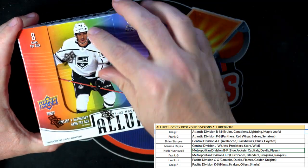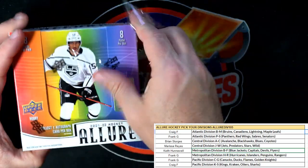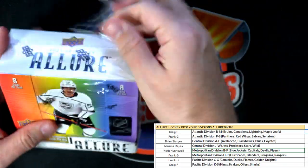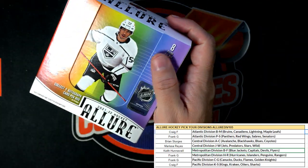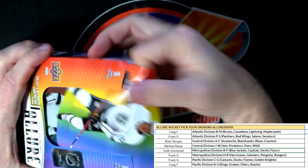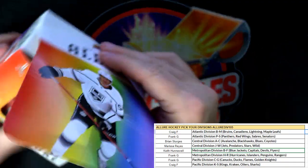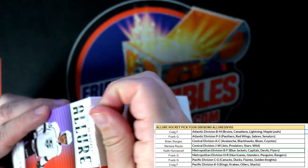Frank is our resident hockey expert — he'll be able to tell you if you got something good or if you've been had. All right let's do it man — Allure Hockey 105. I guess I should have cracked the seal — I was wondering why that box was so hard to open. All right, Allure Hockey 105.